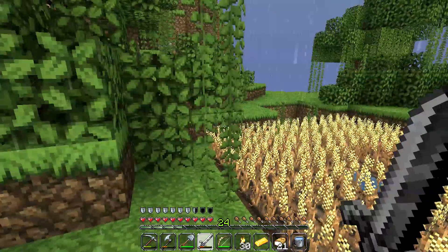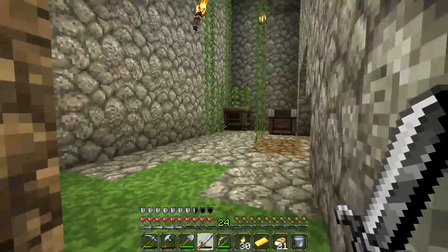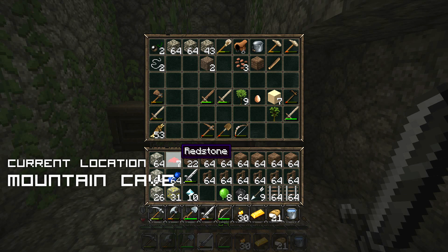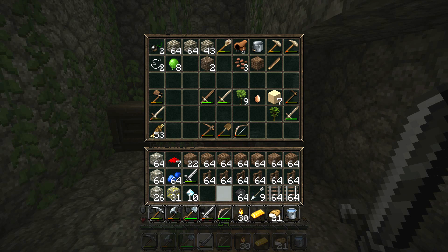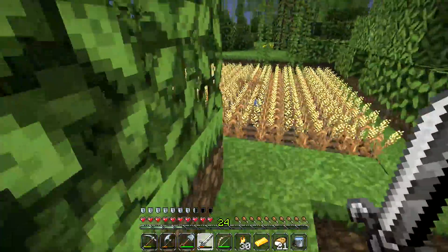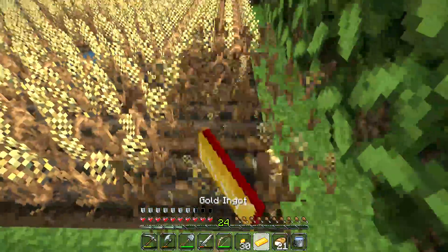That was freaking intense. What I want to do is harvest some of that sweet jazz over there and drop off some of this loot. I'll put the slime ball in here because I want to collect all of this wheat — check out the wheat, it is going crazy.